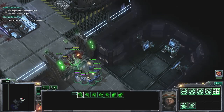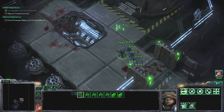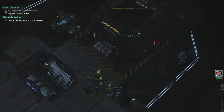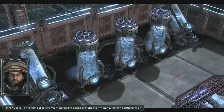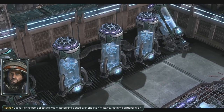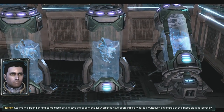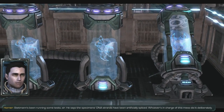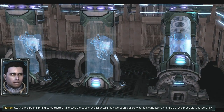These Zerglings are easy to take out, especially with Raynor absorbing all the damage — he has like two armor, that's what makes it good. Looks like the same creature was mutated and cloned over and over. Matt, you got any additional info? Stettman's been running some tests, sir. He says the specimen's DNA strands have been artificially spliced. Whoever's in charge of this mess did it deliberately.